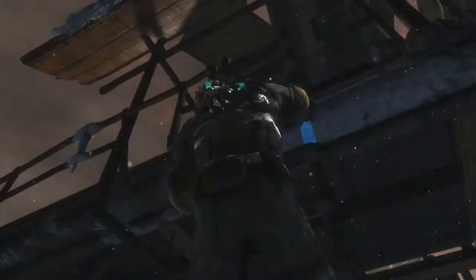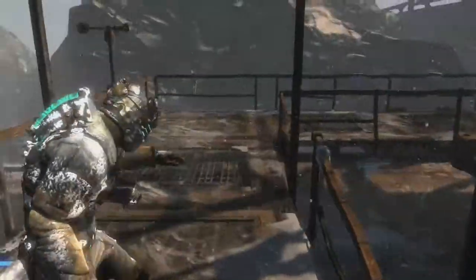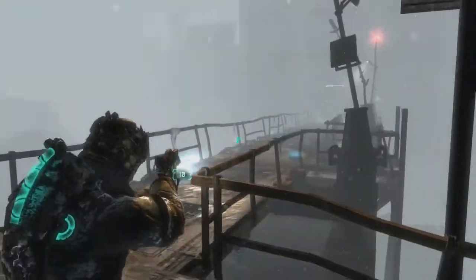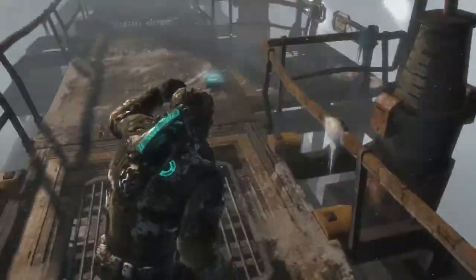When I arrived last time there was a guy telling me that I have to go to the command center, and I chose one of my crewmates, so that's what we'll do. What's on the floor?